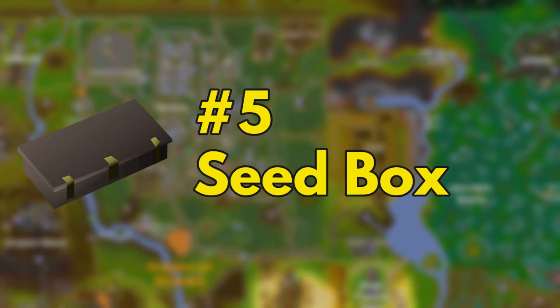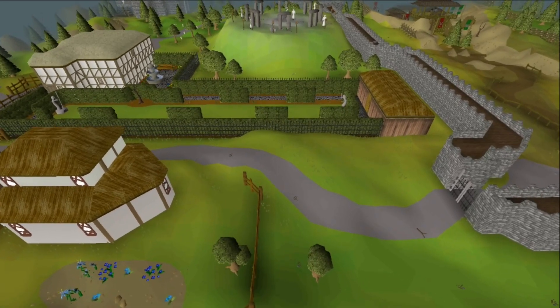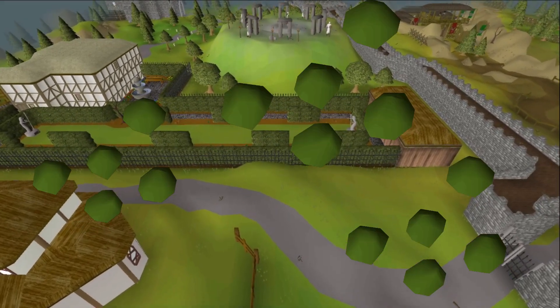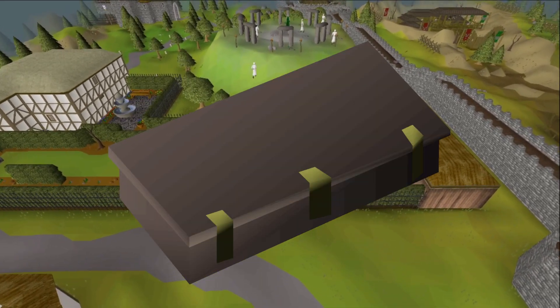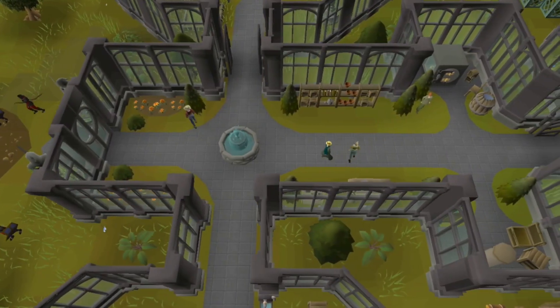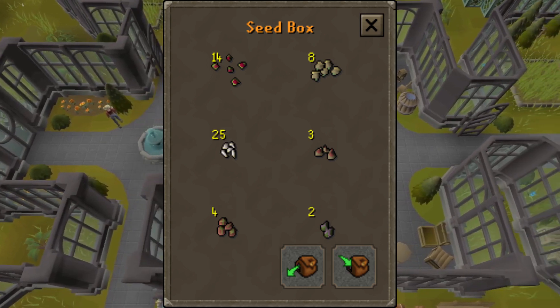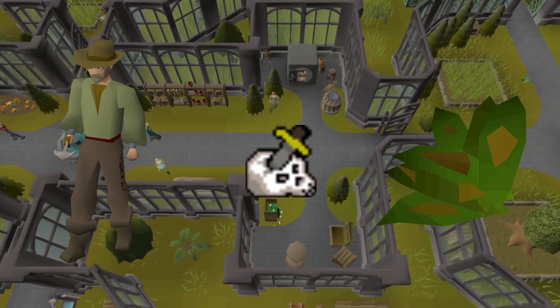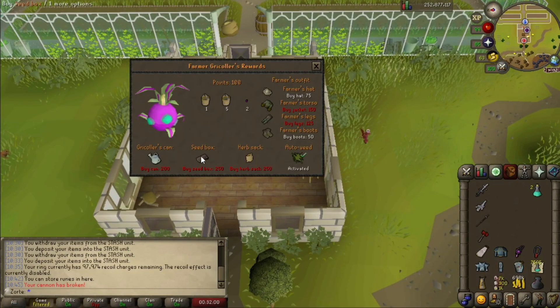UIM Herblore training is slow and tedious — and you'd better like doing Herb Runs, because without those, have fun. Constant Herb Runs require a lot of seeds, and with no space to spare, the Seed Box is an absolute godsend for ultimates. We can't use the Seed Vault in the Farming Guild, so having a portable, budget vault that can hold six types of seeds is a game-changer. Master Farmers, Slayer, and Farm Runs are all made easier by the Seed Box, and claiming one only requires an investment of a few hours of Tithe Farm. That is one heck of a trade-off.